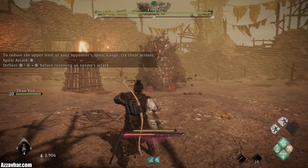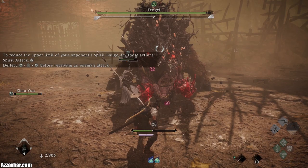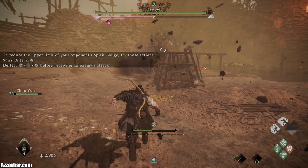Alright, so first of all, we'll apply our buffs — Unstoppable Force and Inner Breath — hold down block, and get ready for the deflect. What we want to be doing is using our special attacks and our heavy attacks to fill, or deplete, the enemy's spirit bar, which is the bar just underneath the health bar.